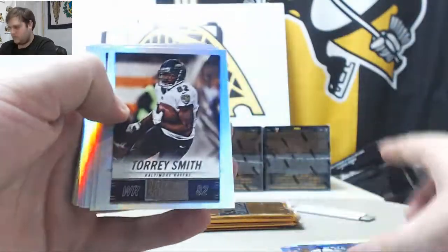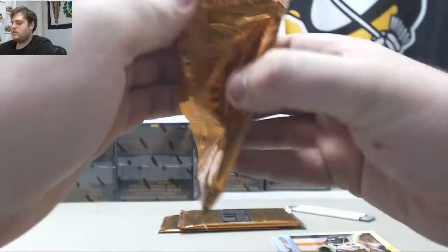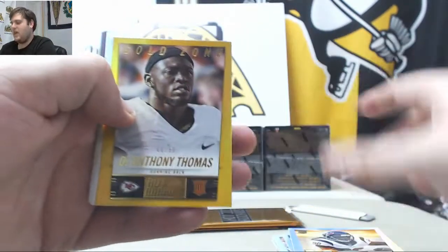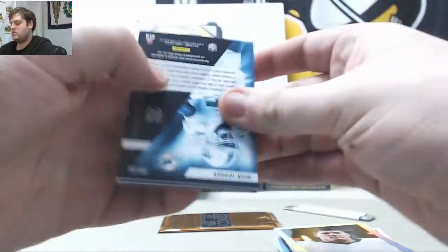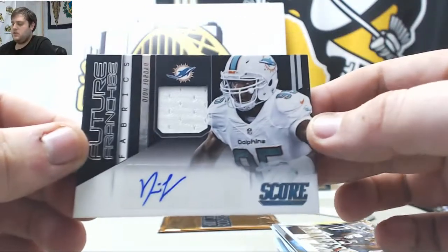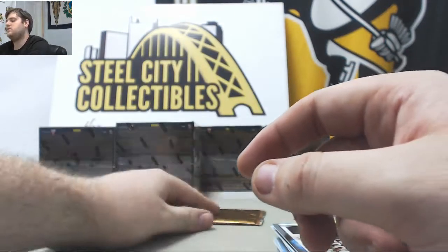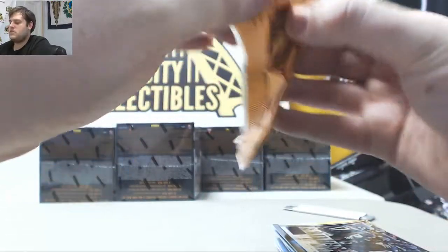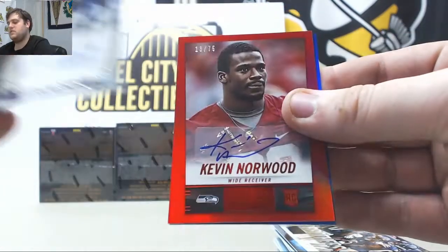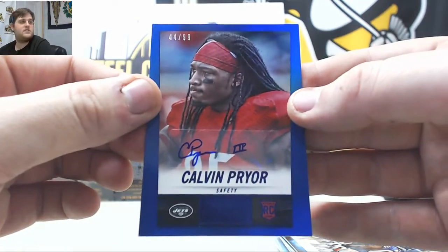Hot Rookies: Clowney, Allington, DeAnthony Thomas 44-of-50. Garcon Packers, Newton Bears. Deion Jordan Jersey Swatch Auto. Autos: Marlon Brown auto for the Ravens, Kevin Norwood 13-of-75 Rookie Auto for the Seahawks, and Calvin Pryor 44-of-99 Rookie Auto for the Jets. Nice. We'll do any duels, points, and the helmet at the end of the break — make sure you stick around after all the cards are opened.